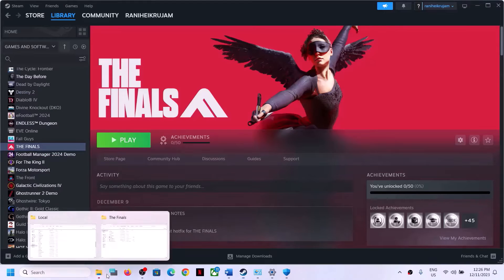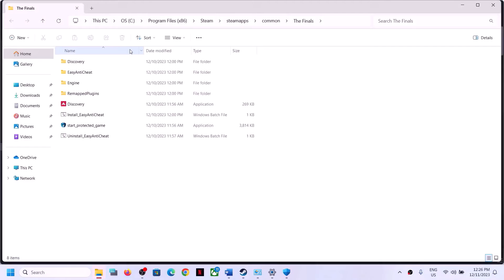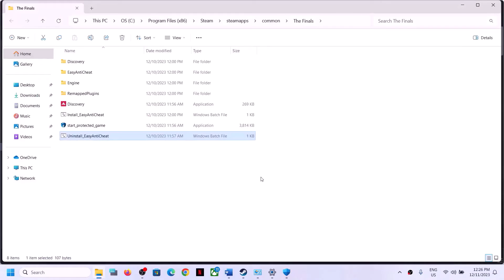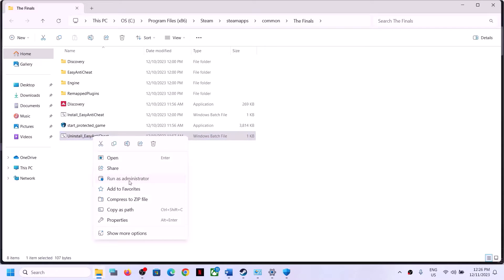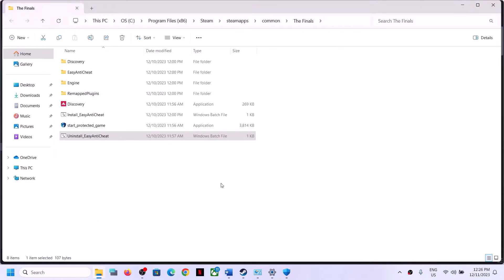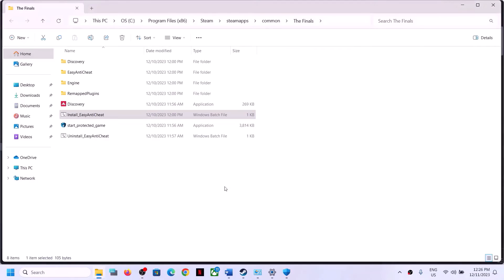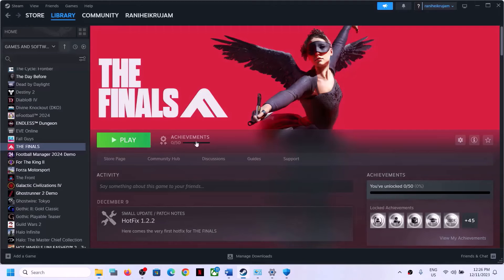In the game installation folder, find the Uninstall Easy Anti-Cheat file, double-click it, or right-click and run as administrator, and click Yes. Once done, right-click on Install Easy Anti-Cheat, click Run as Administrator, and click Yes.